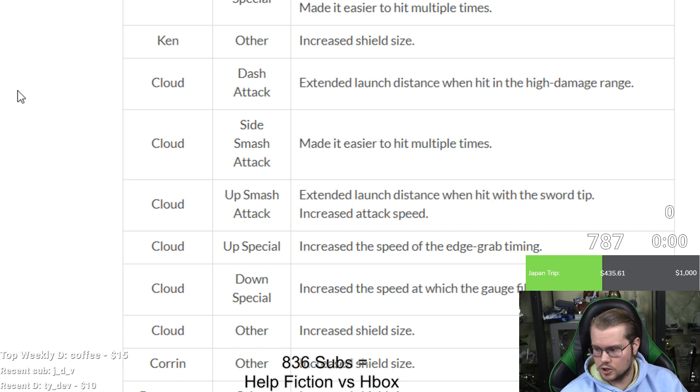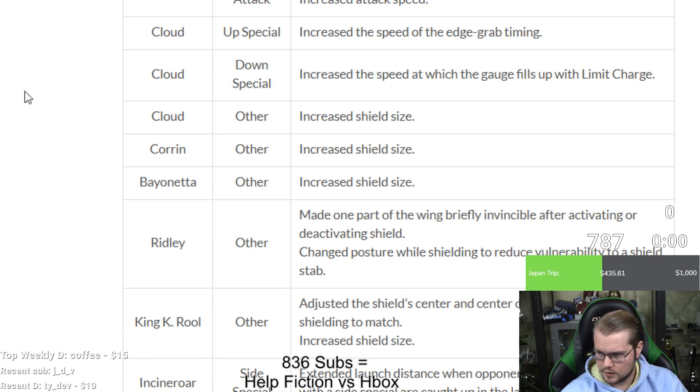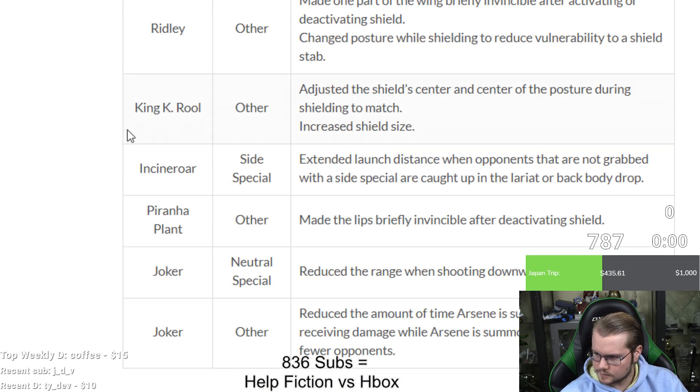Shotos are harder for me to judge since I never played them. Corrin and Bayonetta: increased shield size. Ridley: made one part of the wing briefly invincible after activating or deactivating shield, and changed posture while shielding to reduce vulnerability to a shield stab — not amazing but Ridley got something. K. Rool: adjusted the shield's center and posture during shielding to match, plus increased shield size. Incineroar: side B extended launch distance when opponents not grabbed are caught up in the lariat — Incineroar is still gonna be bad. Piranha Plant: made the lips briefly invincible after deactivating shield.